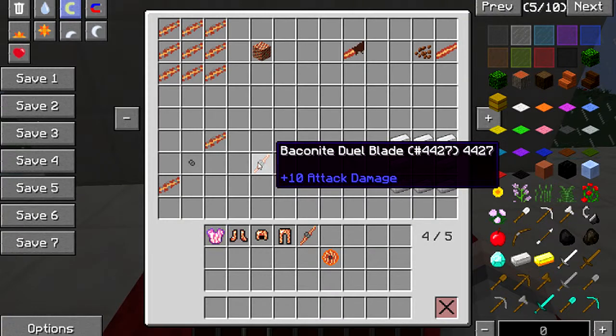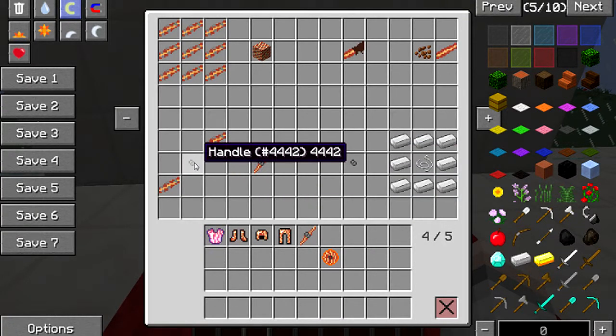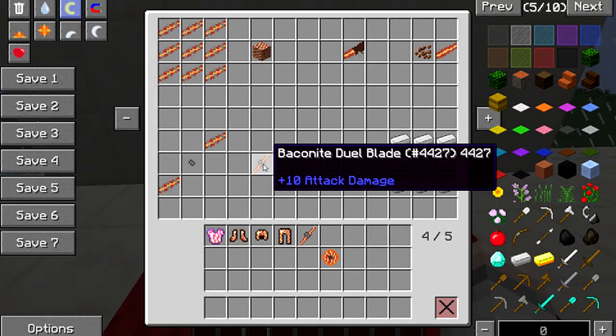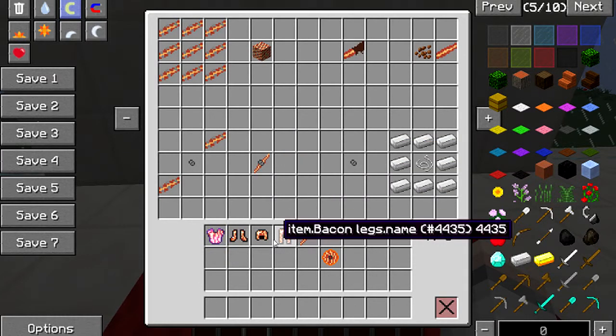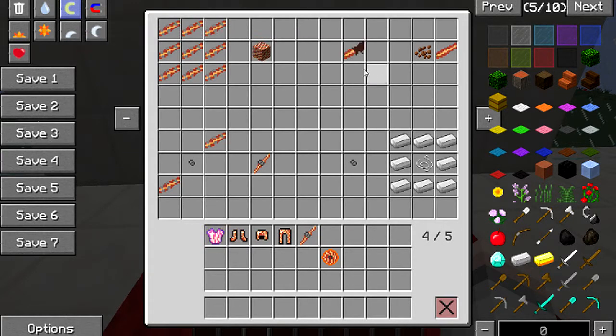There's also a dual blade weapon — better than diamond, 250 uses. It's crafted with a handle and two pieces of baconite. To make the handle: iron like that with a piece of string in the middle. Then combine that with baconite to make your dual blade weapon.